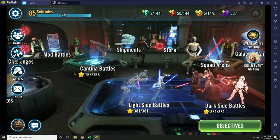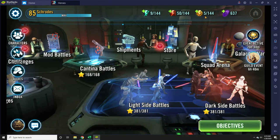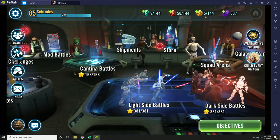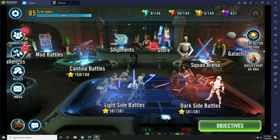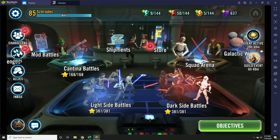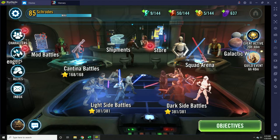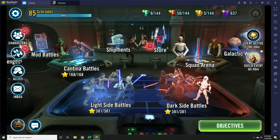You'll see this is the normal energy here. You'll generate one energy every six minutes, which means you'll get 240 energy throughout the day just by playing the game. You can also buy more energy at a rate of 50 crystals for 120 energy and 20 sim tickets. This is a great way to spend your crystals early in the game.